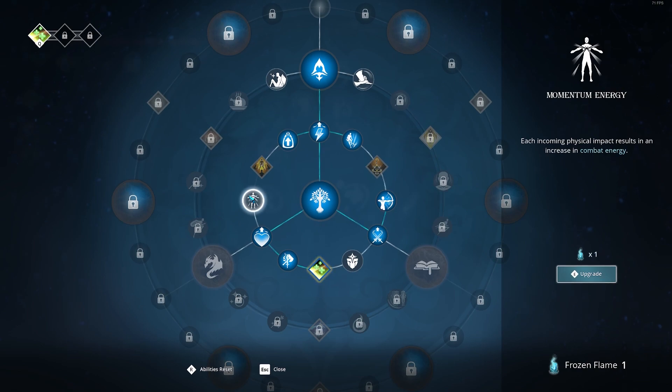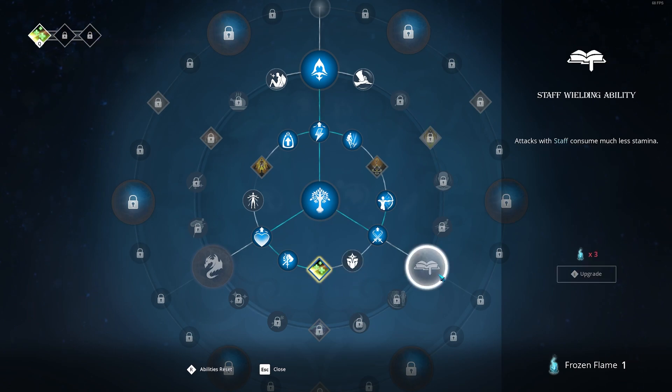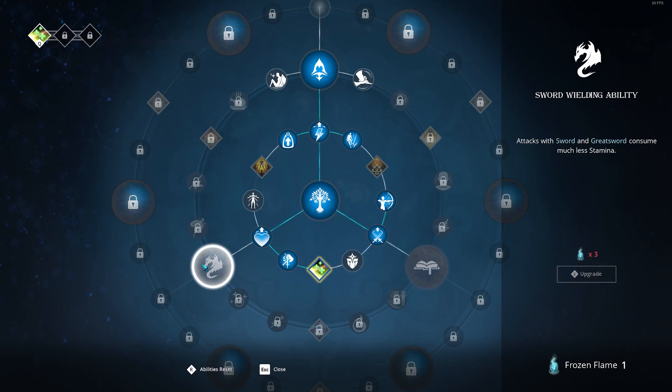What else we got then? Each incoming physical attack - each incoming physical impact results in increase in combat energy. So they're both combat energy related, these last two. Staff building ability and sword building ability, so we're probably gonna go for one of these two next - probably the sword because I don't really use the staff too much just yet.